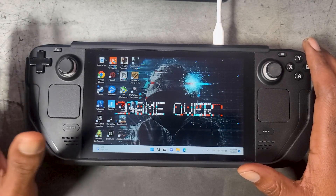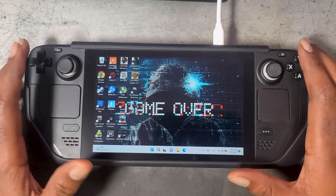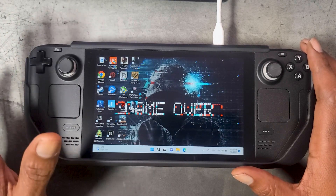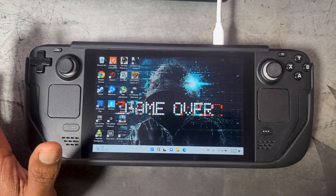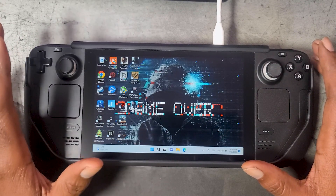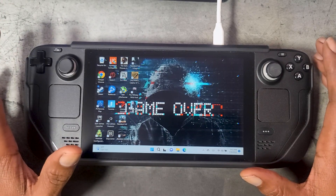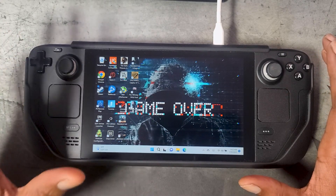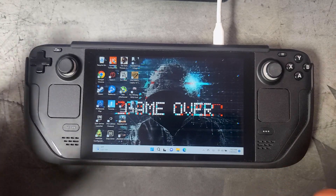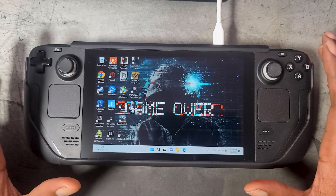So what is Handheld Companion? It's an all-in-one controller emulation app that allows for precise customization and even allows the user to control the TDP within Windows. It can be used with basically any non-Steam game — games from Battle.net, Epic Games, Game Pass, and even PS Remote Play. We are still learning and playing around with this app, so consider this video more of an introduction and overview, with more videos to follow covering more specific aspects of the software.